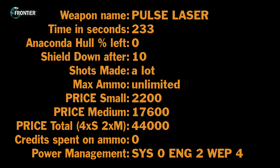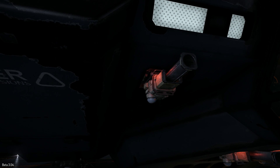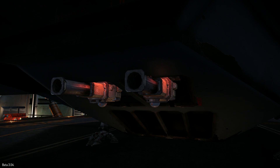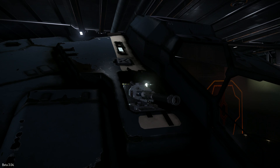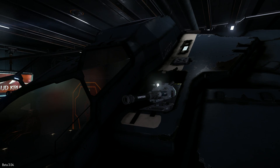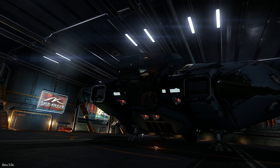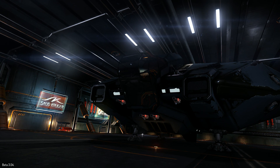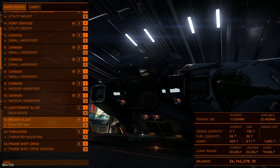It took me 233 seconds to kill the anaconda with pulse laser. Now let's switch to cannons, and as you have guessed, the order of weapons will be from slowest to fastest, so cannon is number five.